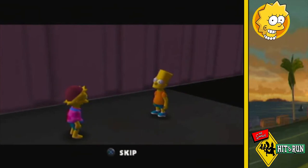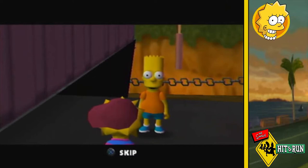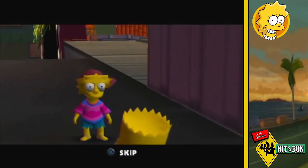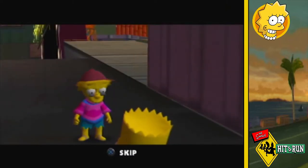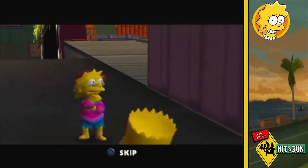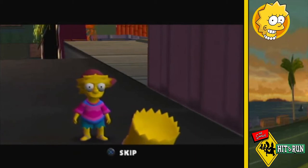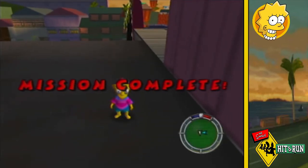Lisa finds Bart in a zombie-like trance. She tries various things to wake him up — asking his age and favourite catchphrase — but it's no use. His brain is even more broken than usual, so all she can do is take him home. With that the level is over and I'm proud of my 100% completion.